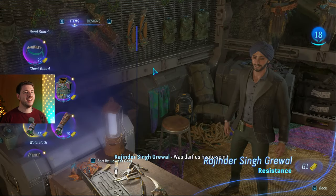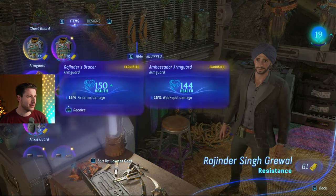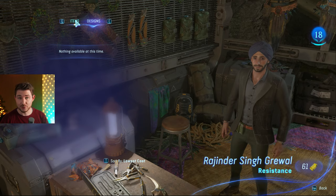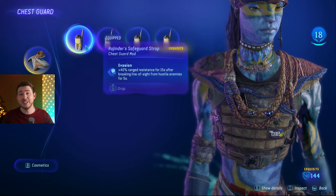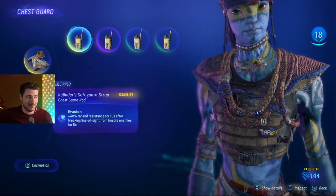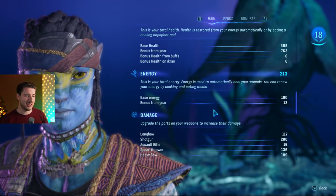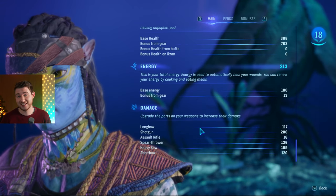You should totally check out Rajinda in the resistance hideout because he sells awesome mods, some legendary stuff, and exquisite gear — though it's RDA-branded. He also offers a lot of designs to craft. I got one of the best mods in the game from him: the Evasion mod, which gives 40% range resistance for 15 seconds after you break line of sight with an enemy. Just break line of sight and you get 40% more range resistance — increasing your resistance is definitely an awesome perk.